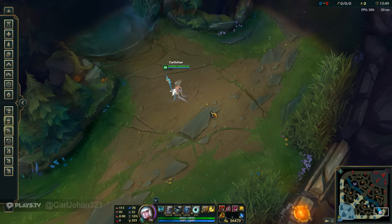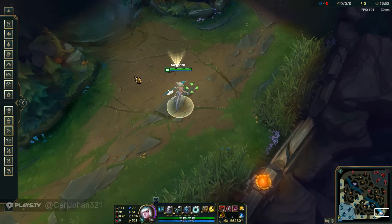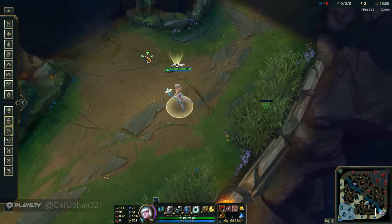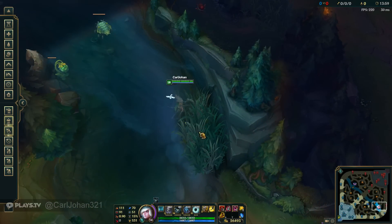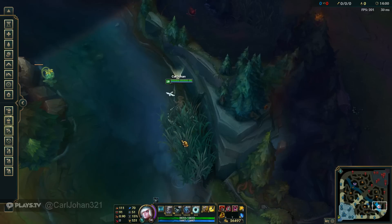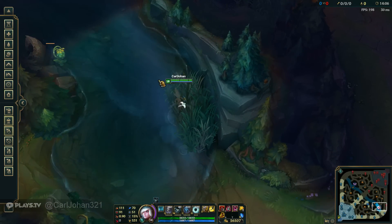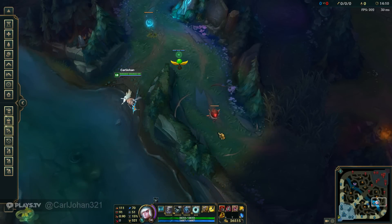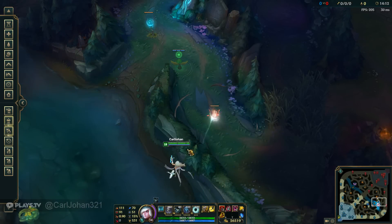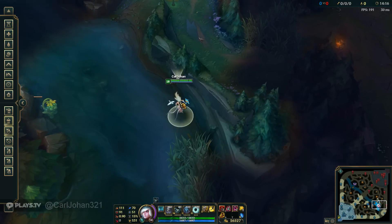Moving on — when the minion waves are meeting in the middle, you want to have the green ward in there. A lot of times I see people placing green wards here, but this is usually only good for the very early stages of the game, like the first four minutes maybe. After that, you're going to want to place a green ward right there so that you see that area and you kill the jungle plant so the enemy can't jump over.